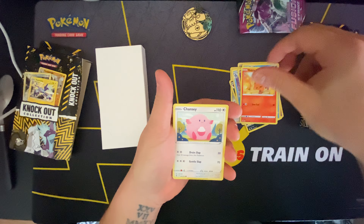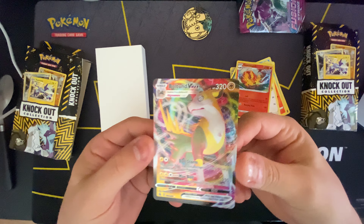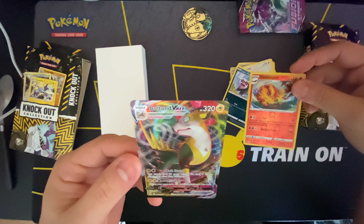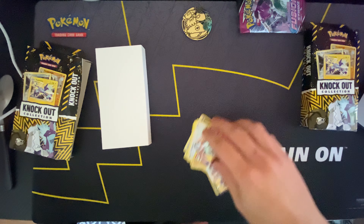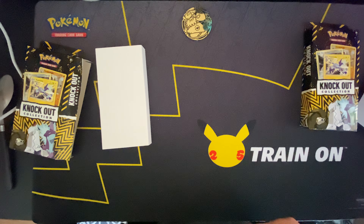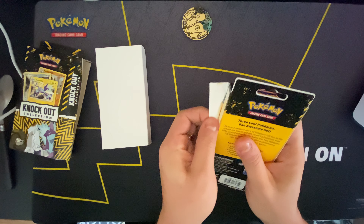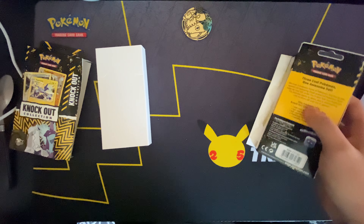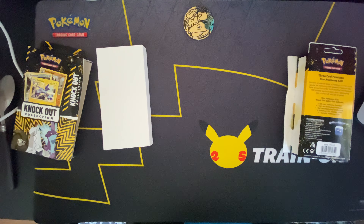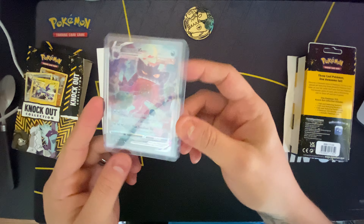You get a token here, a nice Venusaur coin, and a holo with some guards, and then the two base packs. So we'll open this guy real quick. Oh cool — it's all three of them. I thought it was just one but you get all three holos: Sandaconda, some building guy, and toxic boy. I thought it was just one holo, and then obviously you get the code card. Let's check it out.